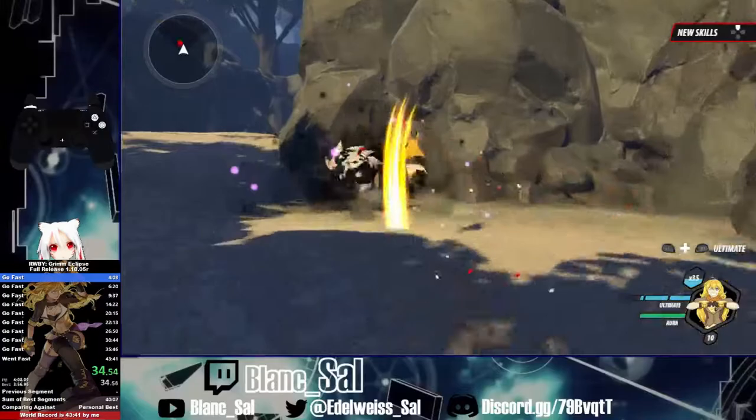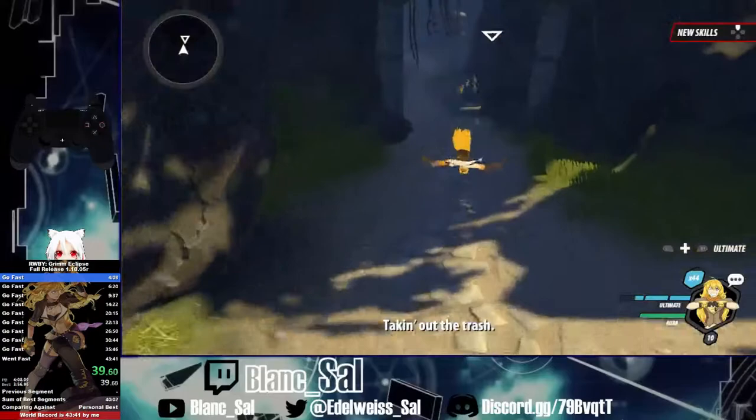All these are creeps. They have relatively low health. Right there's an alpha creep — it's a stronger version of the creep with a bit more defense.